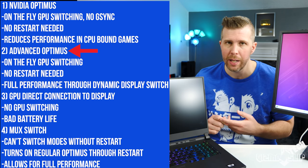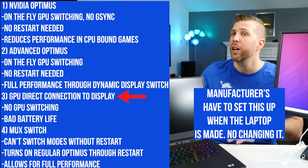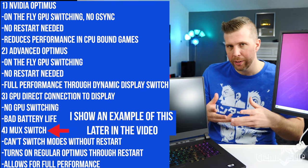The third and most basic option — but one that severely hampers your battery life — is to just hook the NVIDIA graphics card straight to the display and skip Optimus altogether, ensuring you're getting maximum performance. The fourth option, which a lot of manufacturers are doing, is to include a MUX switch or multiplexer switch that allows you to restart the machine and switch between Optimus mode and dedicated NVIDIA mode.